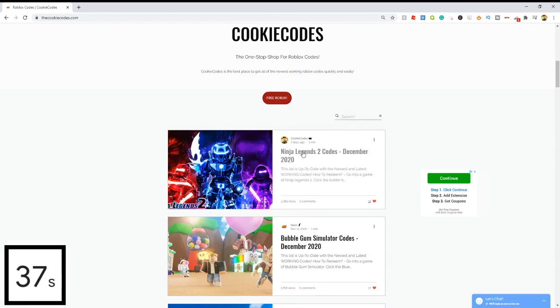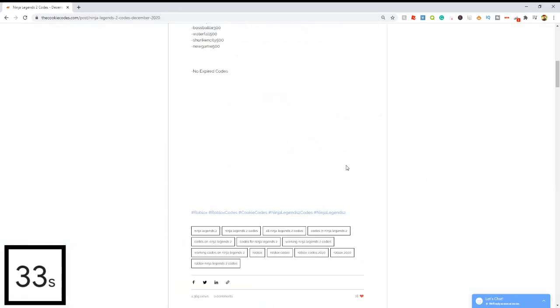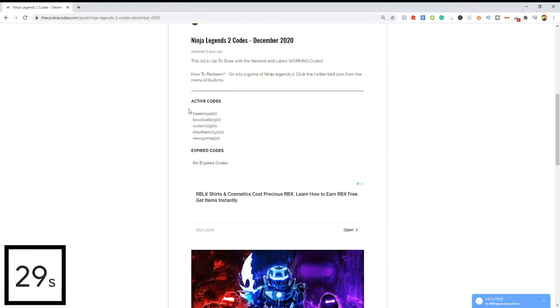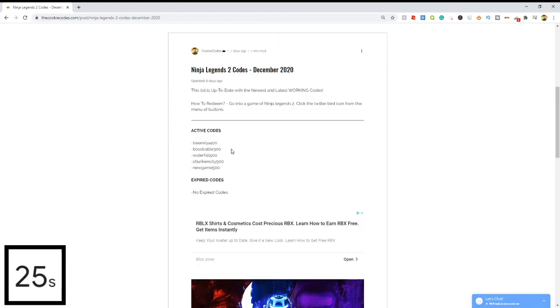For example, let's click on Ninja Legends 2 Codes, and once we click on it, it's going to open up and give us all of the active codes that actually work in the game right now, and all the expired codes that don't work. This makes it super easy to get codes for any Roblox game, so you don't have to waste time watching clickbait YouTubers who are just going to waste 10 minutes of your life and give you no codes whatsoever.